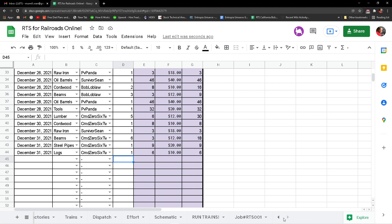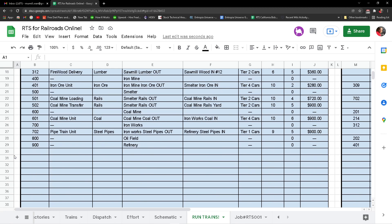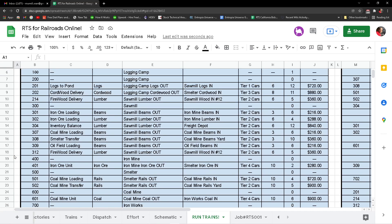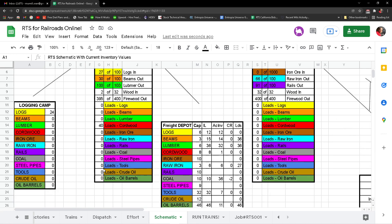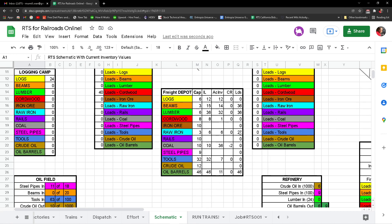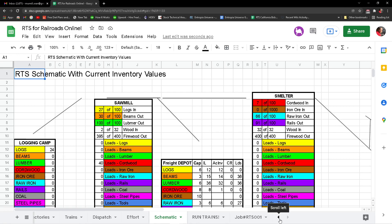Everything else is automated and I'll show you that real quick. This changes everything — it changes the reports that we run as far as what's needed and where. We also have inventory levels that can be adjusted.